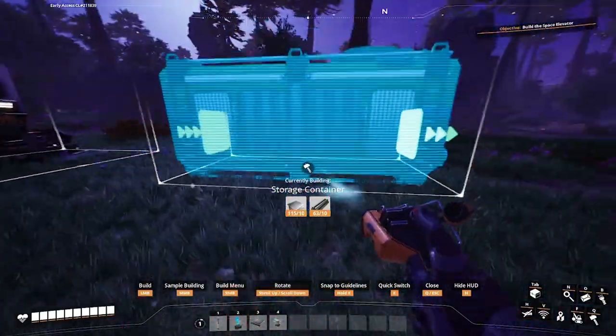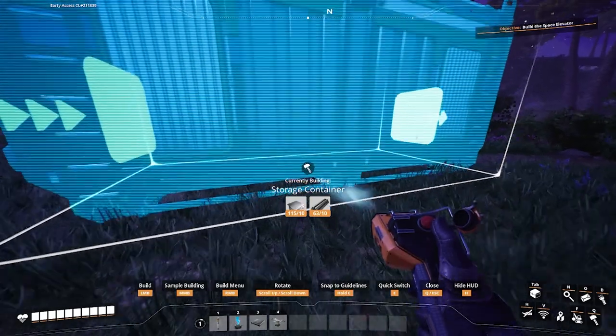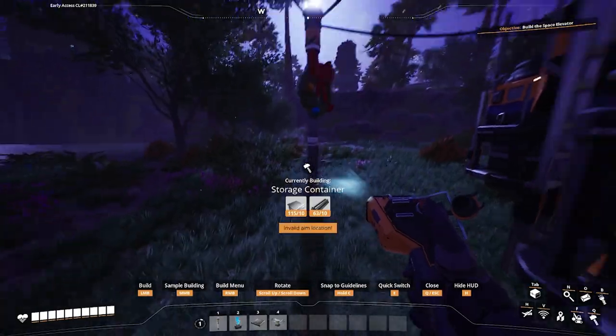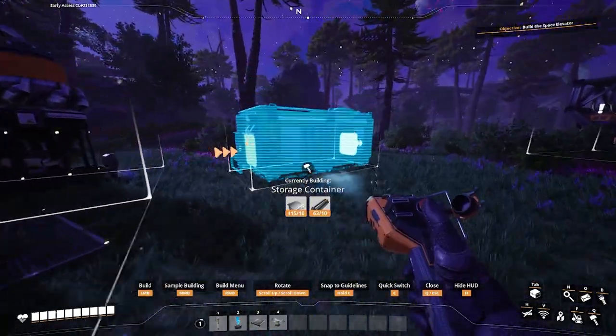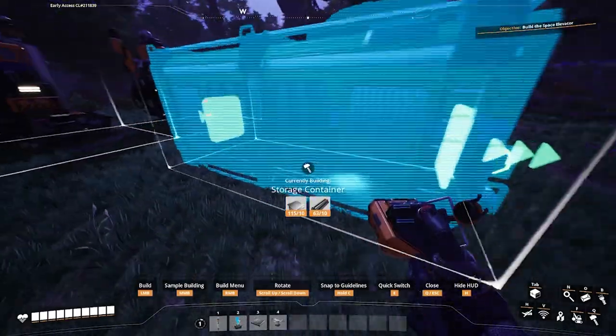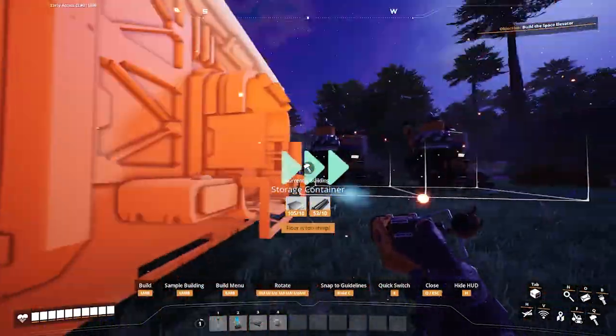You're going to need two storage containers and a constructor, an electricity pole, and a couple of cables. But you should already have those. So we're going to start off by putting one storage crate down — this is going to contain our leaves.